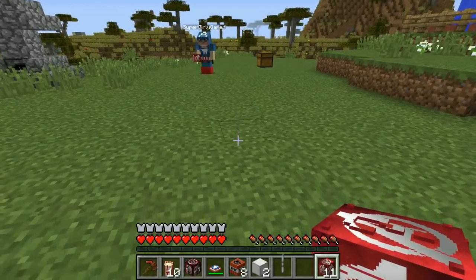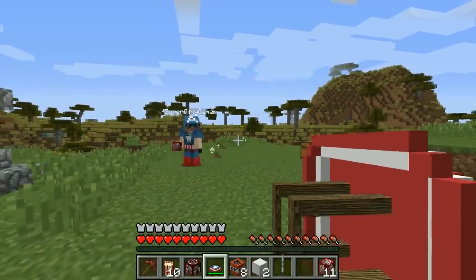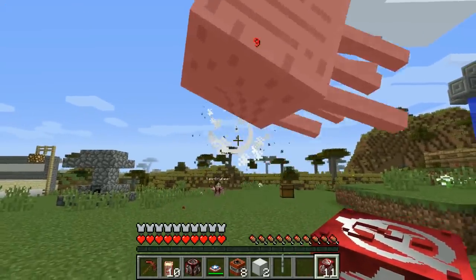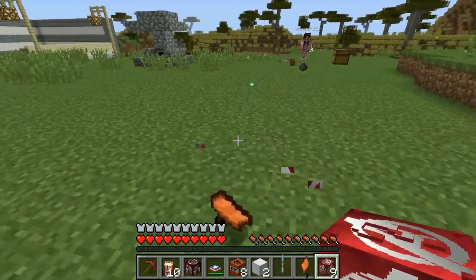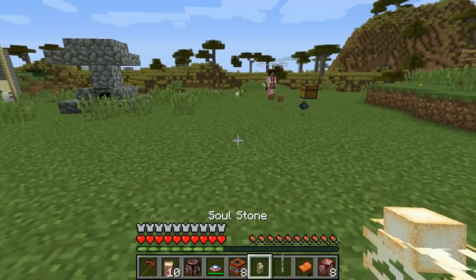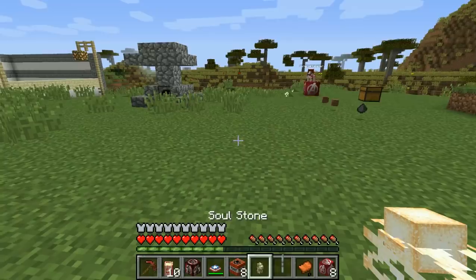I got another complete set of armor! I offered to trade the Captain America shield with speed, health boost, and strength for the Stormbreaker, but that got declined. Then I got a Time Stone and a Soul Stone. When you hold the stone in your hand it gives you a strength buff — I do three damage instead of one now. I'll save mine for battle.